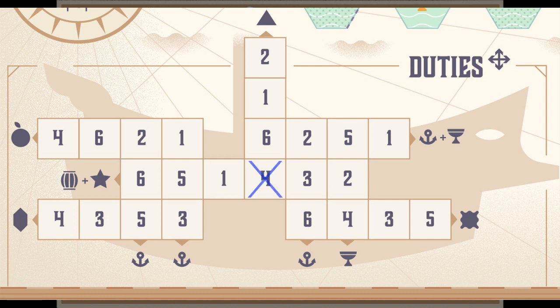You select only one square per die. When you cross it off, you are starting to build out a crossed-off row or column. If you ever complete crossing off that row or column, you can be awarded a prize listed at the end. In this example, we've been awarded an anchor, which represents a sailor. The best opportunity is the center row, which has a prize of a star and any type of cargo you wish.